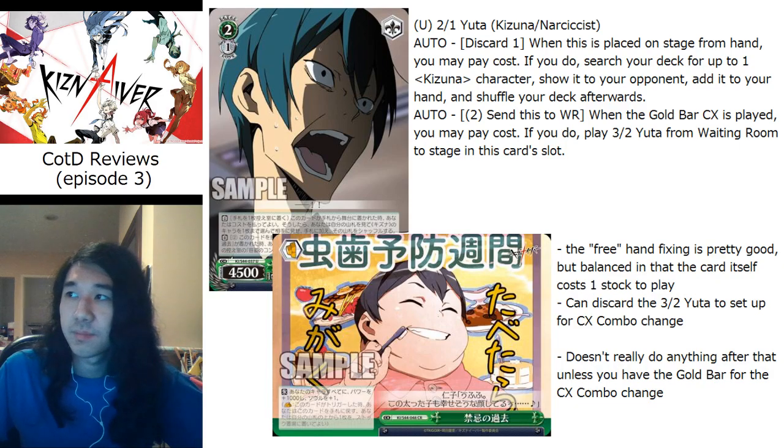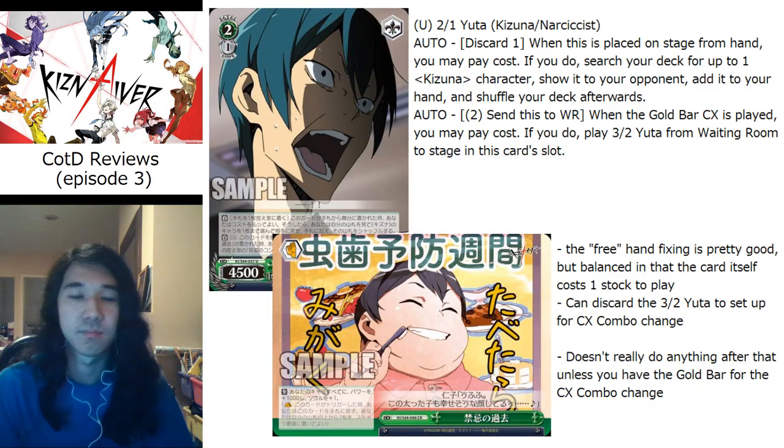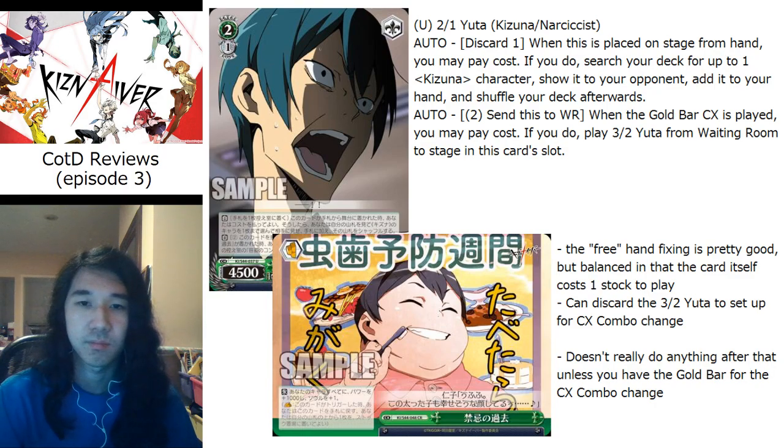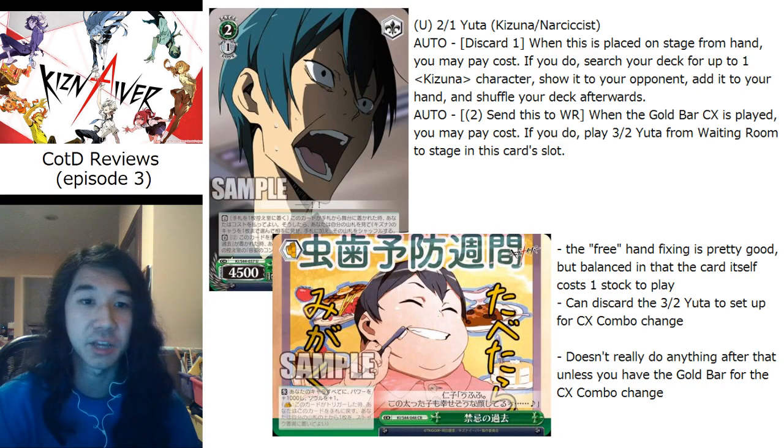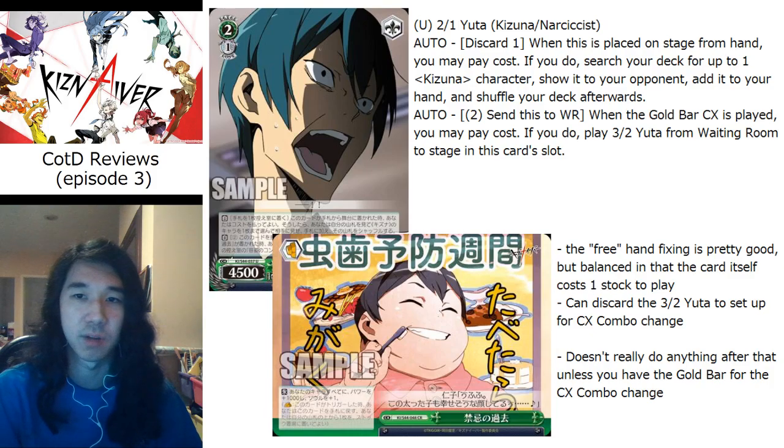The clock shooter also has a climax combo clock shoot with the same gold bar climax, so you're basically putting in a clock shooter at level two for three stock while having the climax. Philip's thoughts: it's pretty trash — it forces you into a particular build, and clock shoots at level two aren't fantastic. Three stock to play something from waiting room, and the Yuta is just a cycle — draw and drop, not actually plussing you at all.